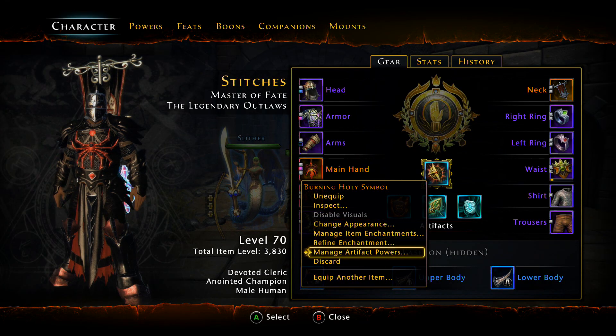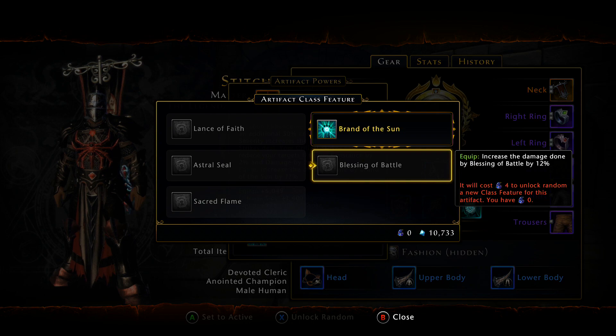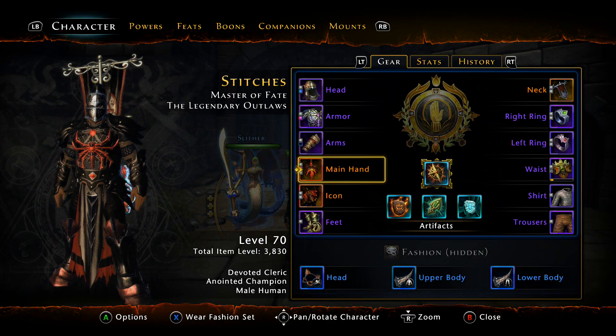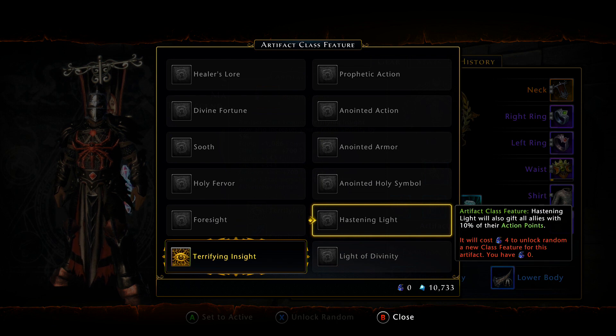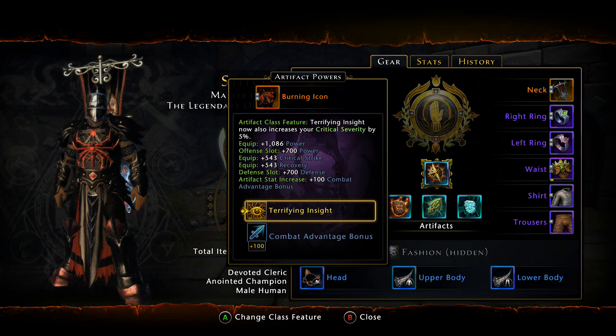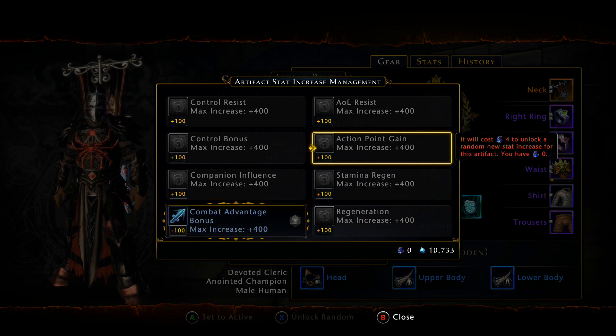For your Artifact Powers, you're going to want Blessing of Battle or Astral Seal — mostly probably Blessing of Battle for the 12% increased damage. And you're going to want Hastening Light because in the patch notes they said this is going to be fixed. Hastening Light will also gift all allies with 10% of their AP, so every time you cast your Daily you're also going to be giving more AP to the whole party.